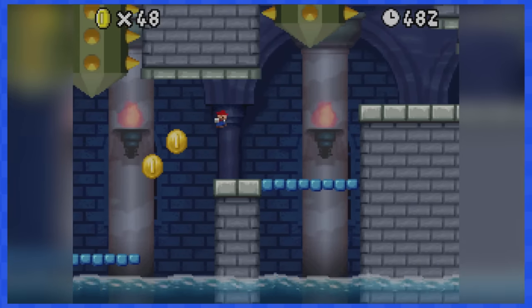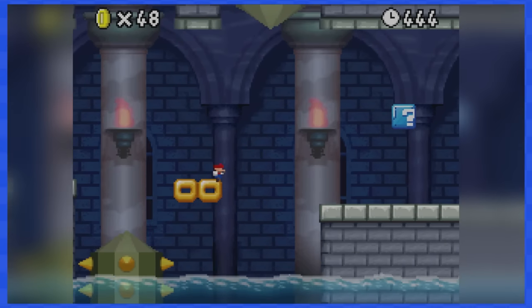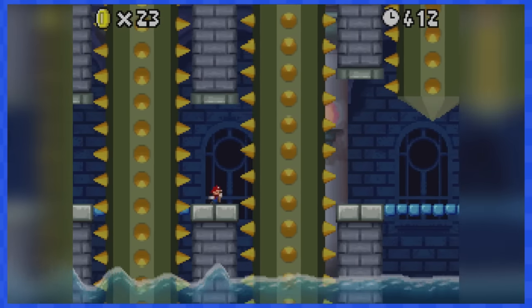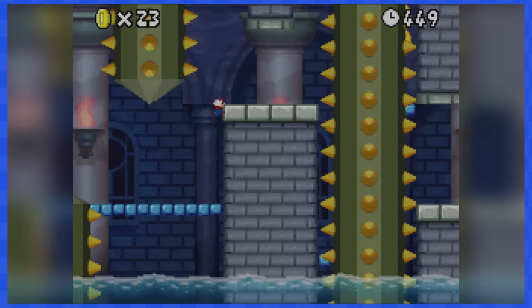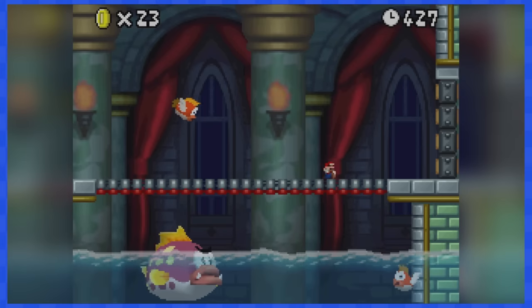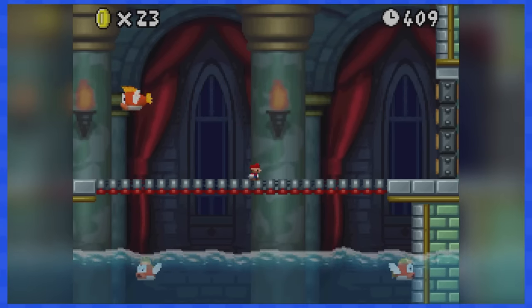3-Castle is next and there are lots of skewers. Watch out as you make your way to the right, as timing is key to avoid turning into a kebab. This final part is particularly spooky, but you have more than enough time to make it out alive. The boss is an ugly fish dude and 3 ground pound attacks will do the trick just fine.